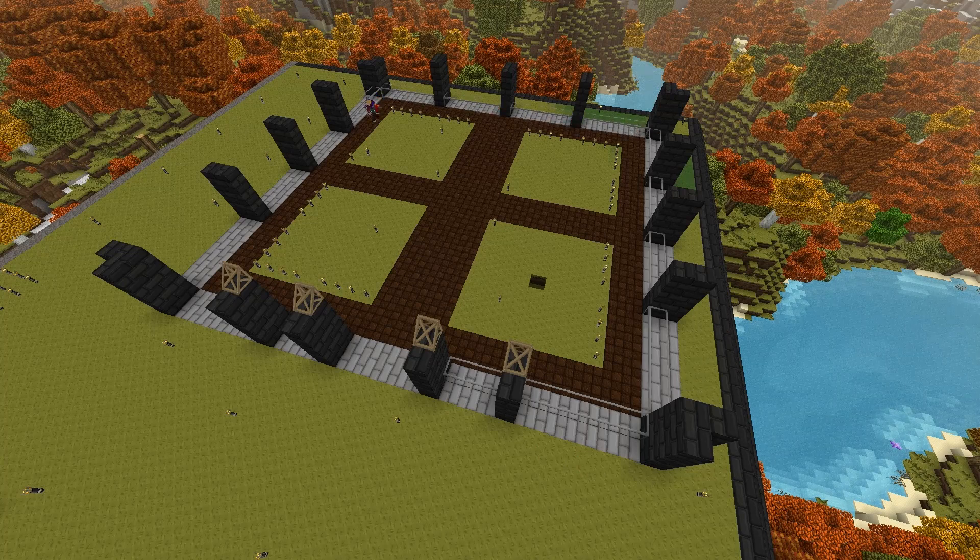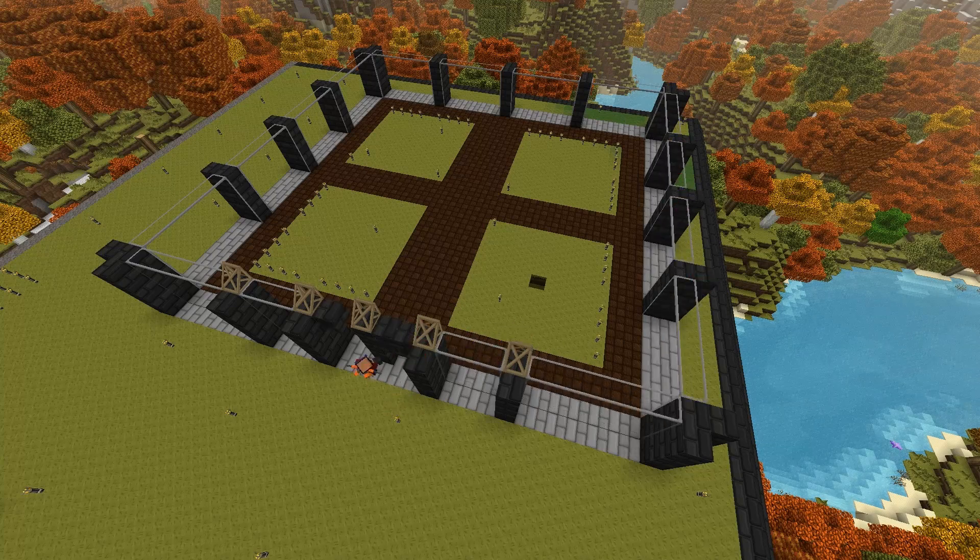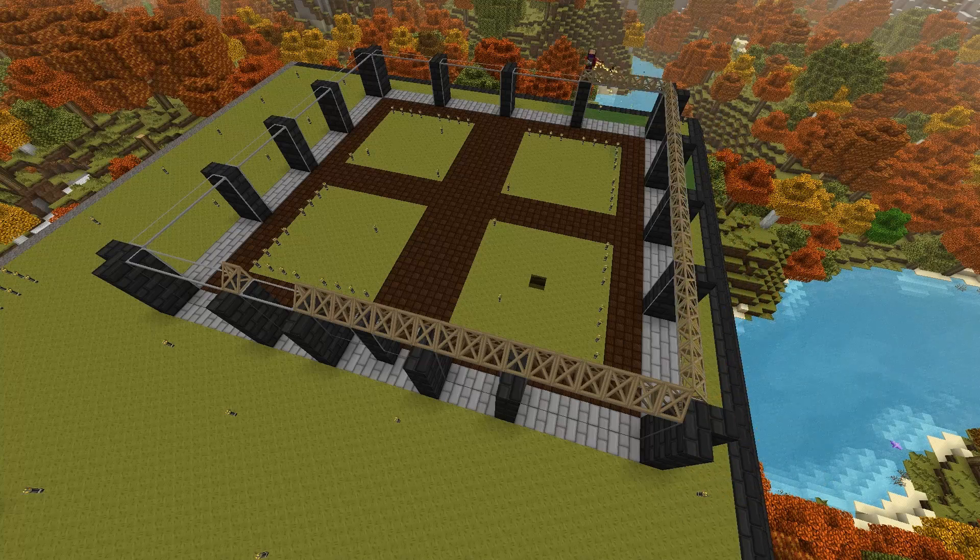Taking all of that thickened glass that I made, I filled in between the support struts, finished up the doorway, and used the builder's wand to quickly fill in the walls. I really like the way that thickened glass looks because it's connected texture by default.